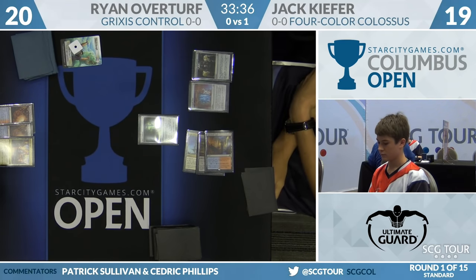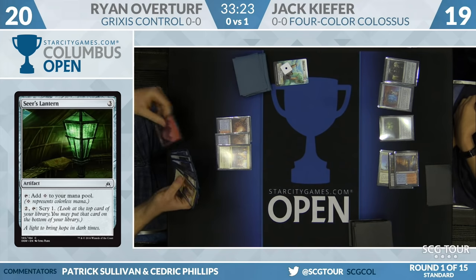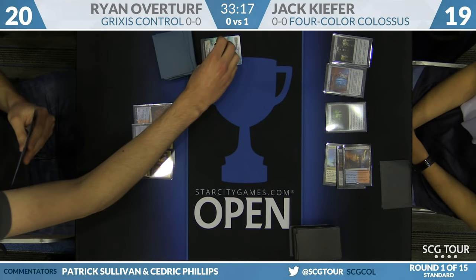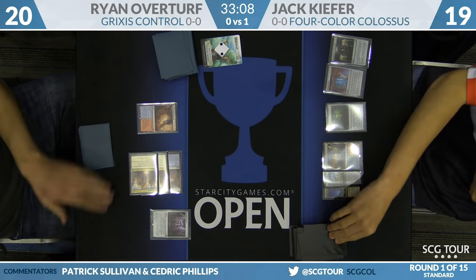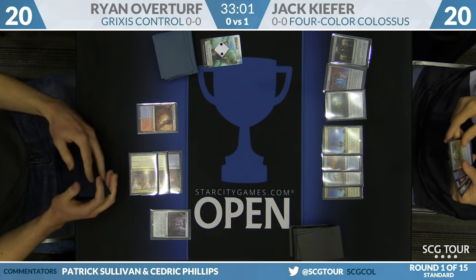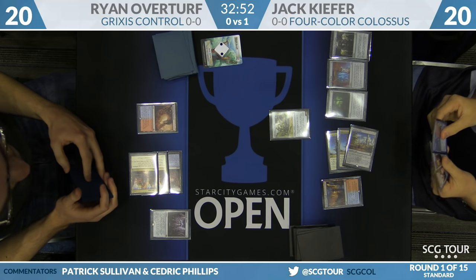Overturf will look at the Seer's Lantern: good in long drawn-out games, a little bit of scrying, a little acceleration, and it reduces the cost of Metalwork Colossus. Veterans of Battle for Zendikar Sealed leagues know how good this card is. A Dynavolt Tower for Overturf — both are three-mana artifacts, but the Seer's Lantern might be more powerful here since Dynavolt Tower doesn't interact well with what Kiefer is doing. With Inventor's Fair, Kiefer can gain life to stay out of Dynavolt Tower range.